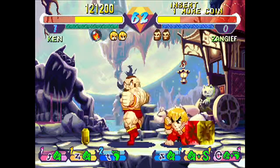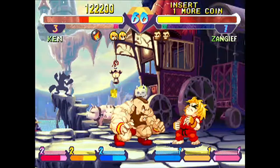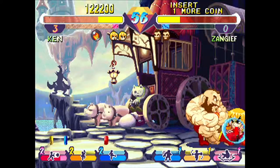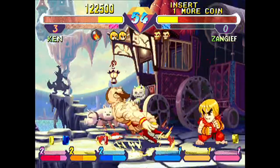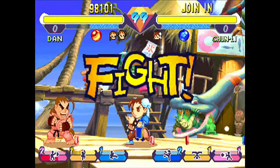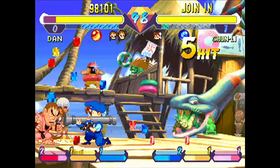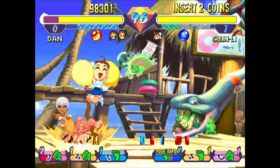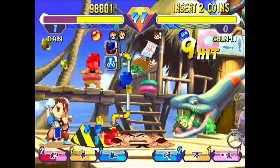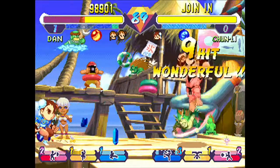The fun thing about the Flash Combos — and you'll see these tons throughout the footage — is that your character morphs into different sprites and kind of changes into different characters. One big example would be Chun-Li: as she does her Flash Combo, she turns into Jill Valentine from Resident Evil. We've seen Jill Valentine in Marvel vs. Capcom 2, so it's not completely unknown in a Capcom fighter, but it's just odd.